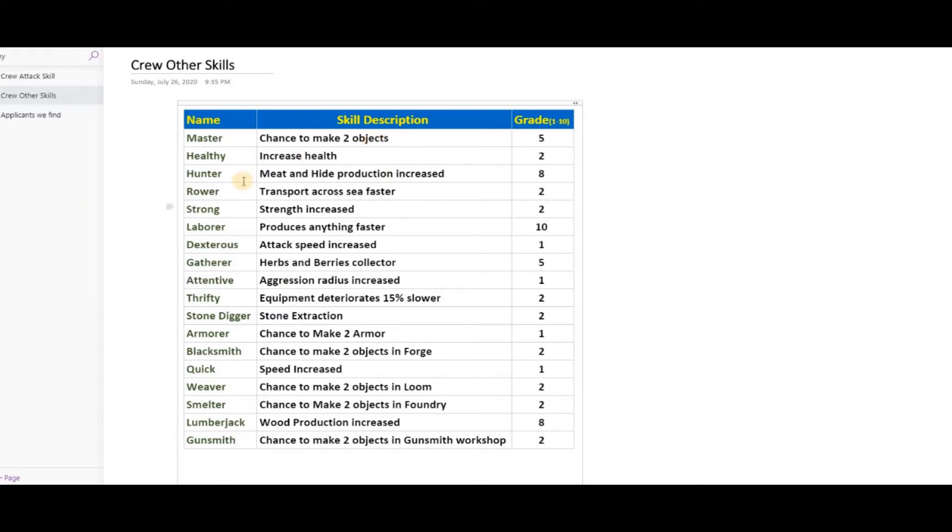Different crew members have different percentages — some have 15%, some have 30%. Once you go into the zone and collect the coordinates, you can check the full detailed description. But you can already check the skill heading — whether it's 'master' or 'hunter' — and use that to decide. You might take a risk on a crew member who has master at 15%, hoping they could roll 30% or higher. It's based on luck.